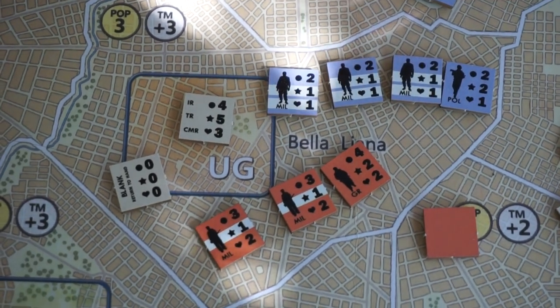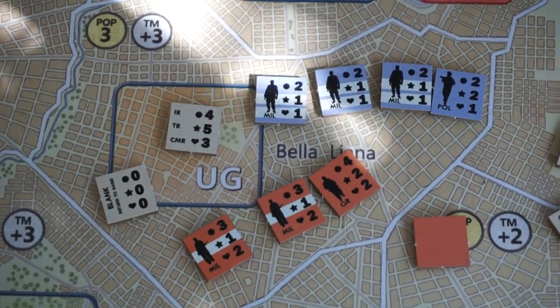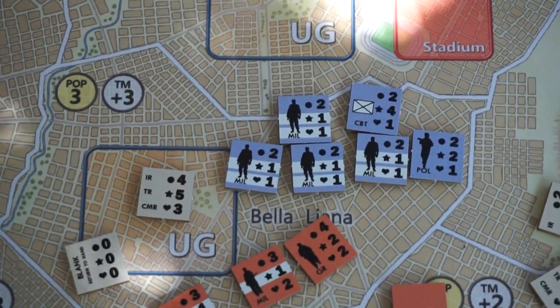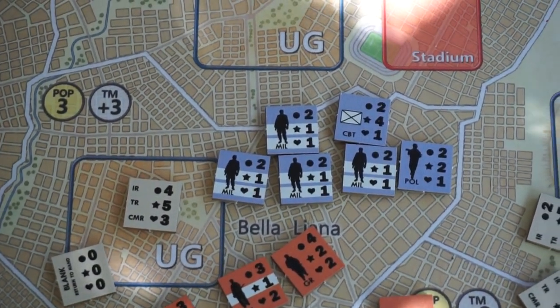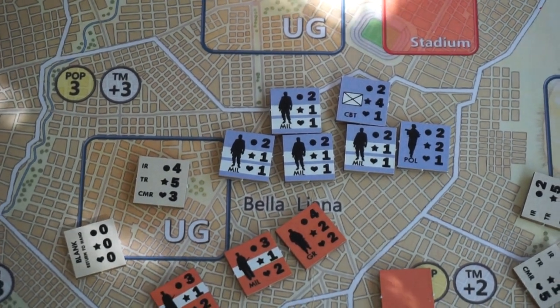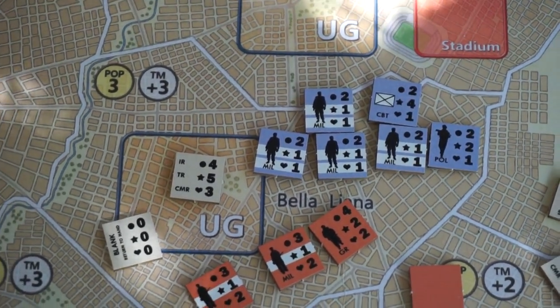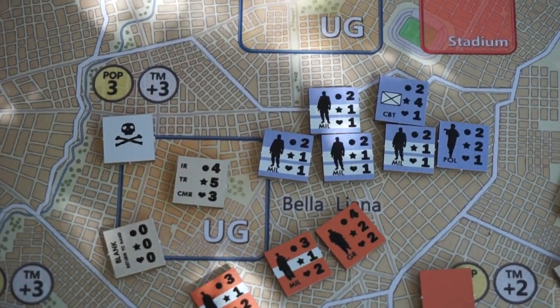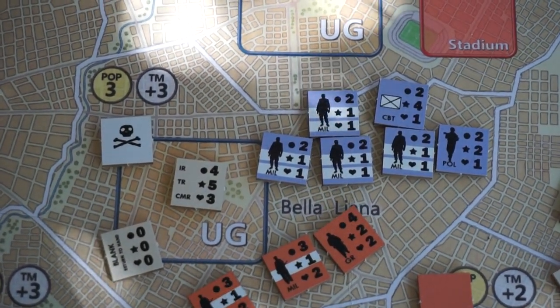I also don't want to create some kind of mega can't-lose stack, because if I wipe out the other side and there are hits left over in excess of the population number, then the area becomes terrorized. And as you can tell from the skull marker, that's not great.